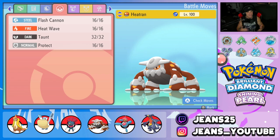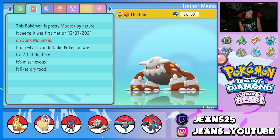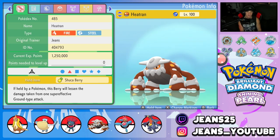Fourth Pokemon on the squad is going to be Heatran. I'm getting tired of using Scizor, so I wanted to rock out with a different Steel type, and Heatran just fit the criteria. We got Flash Cannon, Heat Wave, Taunt, and Protect, rocking out with the Shuca Berry as item and Flash Fire as its ability.